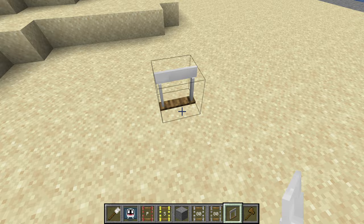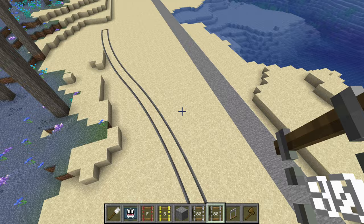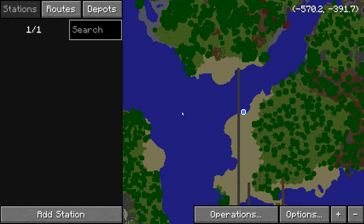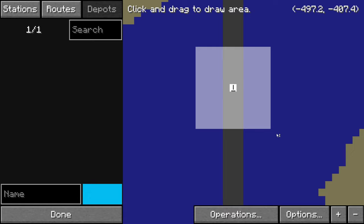Next, we will need to create at least one siding and a depot. A siding is where trains can spawn, and a depot contains instructions for where the train should go. Place down 2 rail nodes just like before, and use the siding rail connector to build the rail. Let's get the railway dashboard and create a depot. Click on the depots tab, add a depot, and draw over the siding that we just created. The siding should appear as a square on the map.